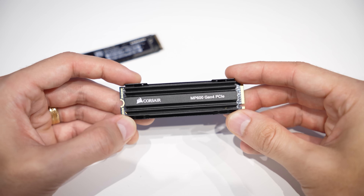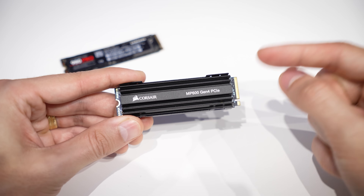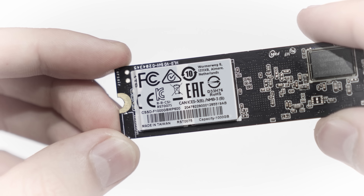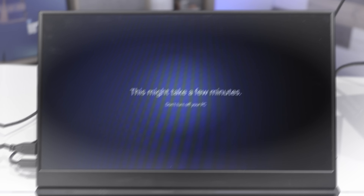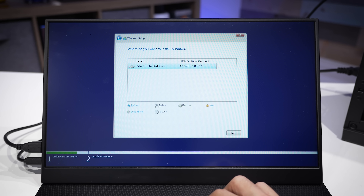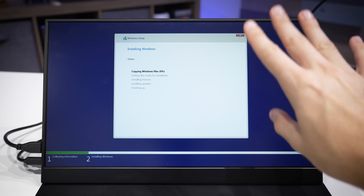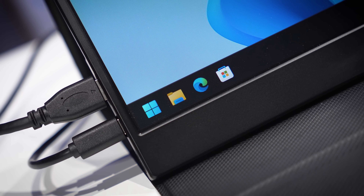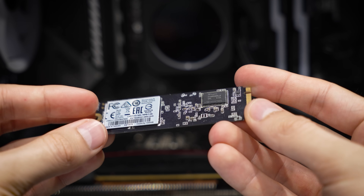I've got a very nice Corsair MP600 Gen 4 NVMe that is very similar in speeds to his Samsung 980 Pro. It's also the exact same capacity — one terabyte — so he's not losing anything there. We're going to take the heatsink off this, install the drive into his machine, install a fresh version of Windows, and hope we don't see another critical process died BSOD. I've temporarily disconnected his two-terabyte SATA SSD, which he uses for game storage, to prevent boot issues during Windows installation. We have a totally blank one-terabyte NVMe, and we're going to attempt to install Windows. I expect a very smooth experience this time.